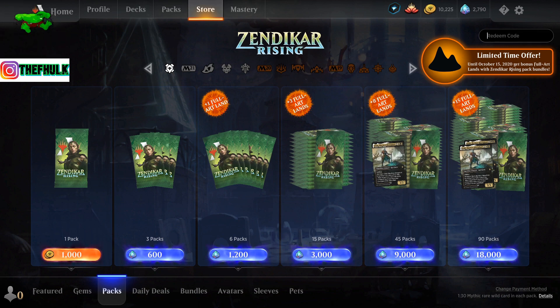As for all new sets, there is a code to redeem 3 packs, so if you didn't do it yet, just go into the store and in the top right corner where you see redeem code, just type Play Zendikar and press enter and that's it. If you are a new player and you missed the previous codes, just check the link in the description down below and you will find all the available codes for packs and cosmetics.